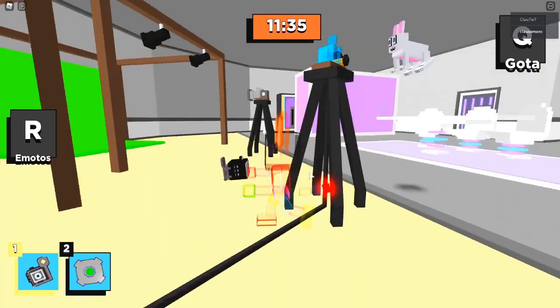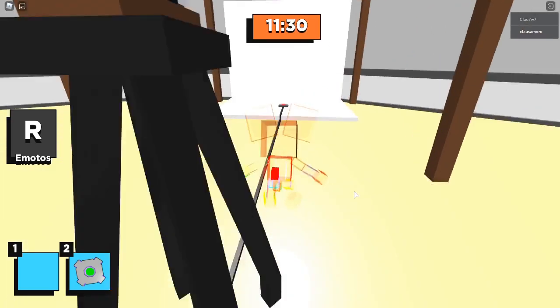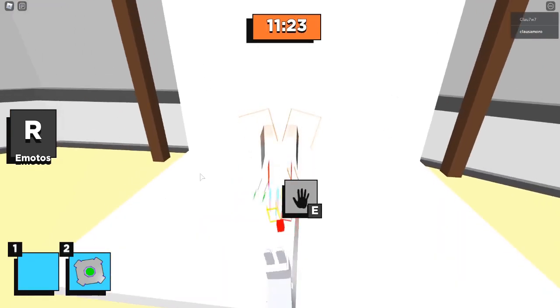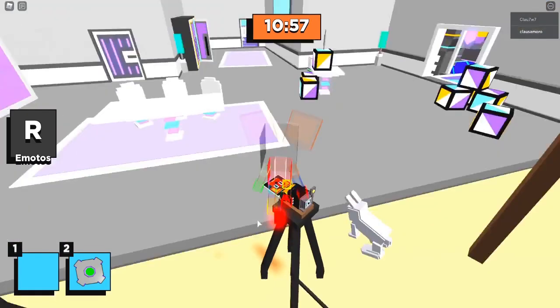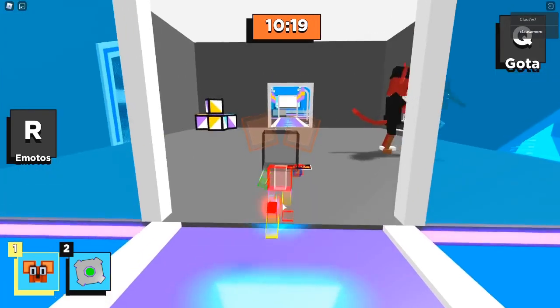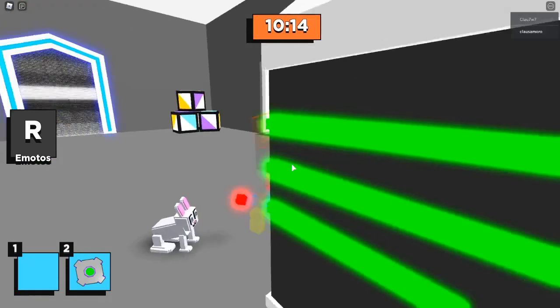Ahora sí la vamos a poner y esto nos va a dar una foto de Kitty. Baja de aquí y justamente te vienes acá y apachurras con la E — ahí está. Ahorita nos va a dar la foto. Si nos vamos de este lado, ahí aparece la foto de Kitty. Es momento de irnos a colocar esta foto de Kitty para activar otra cosa. Solamente tómala y justamente por aquí va la foto de Kitty, y encendido.